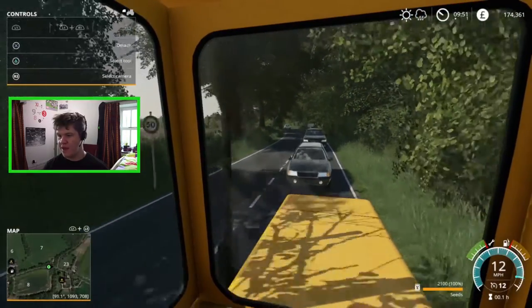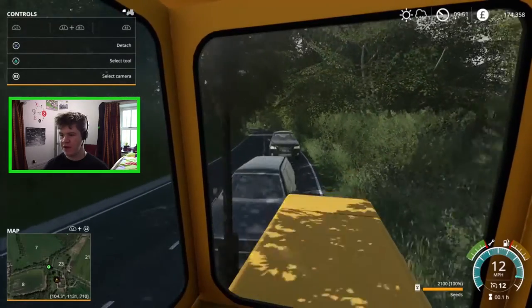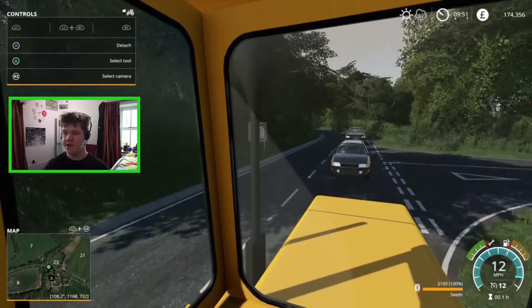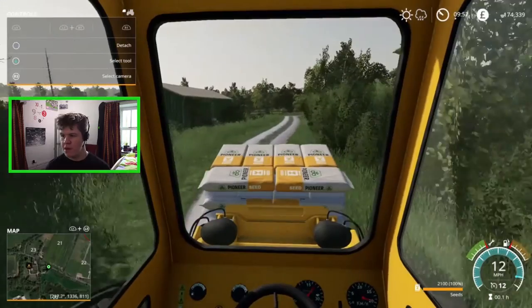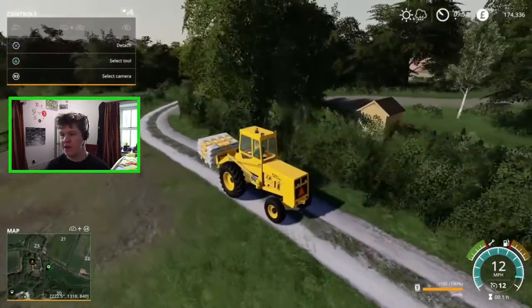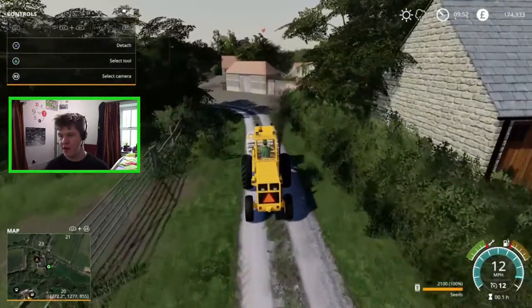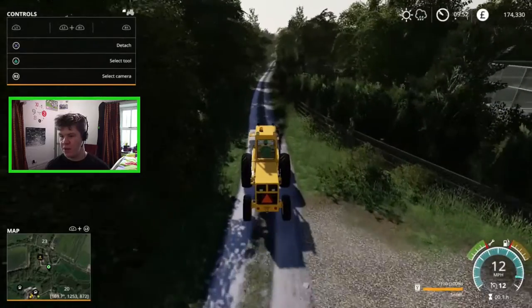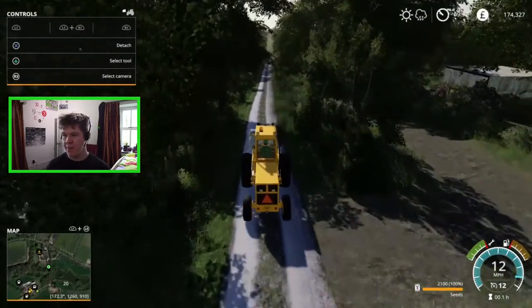I've got some impatient dickheads behind me. They keep getting right up my arse and then backing off. I'm in a tractor, for God's sake — just go past. Don't ram me up the arse. The NPCs in Farming Sim are a little bit derpy. So here is our turn off to the farm — it's like a little track that weaves its way through the countryside. It's really nice, just off the main road. You go past these little houses and our farm is tucked in just over there. There's like some houses and a tennis court for some reason, but it's nice that there's a little farm track hidden off the main road. It's just a beautiful looking map.